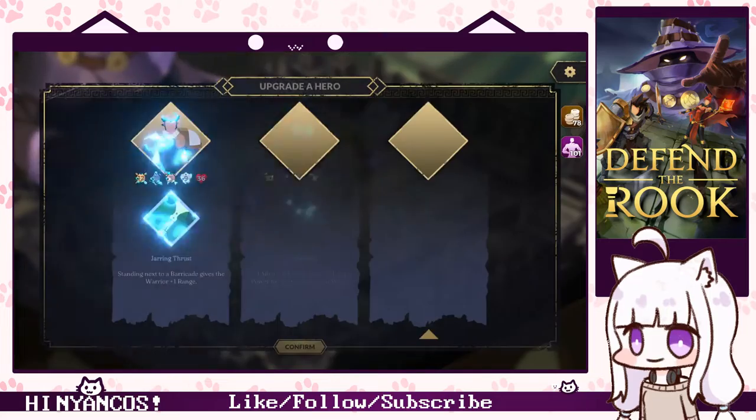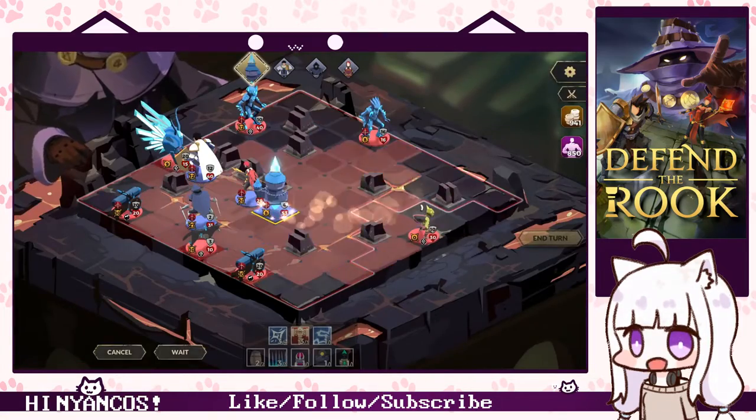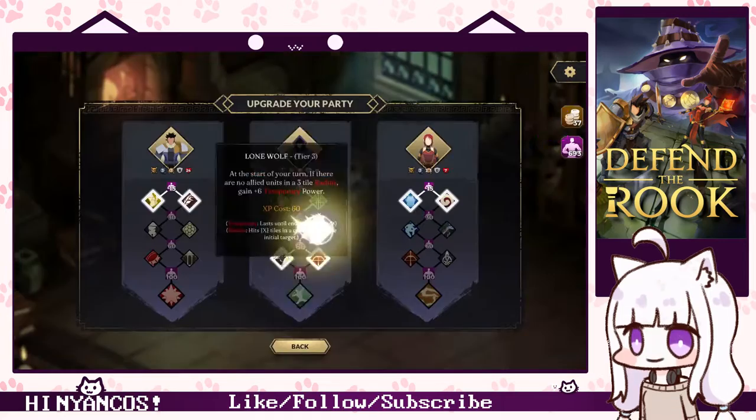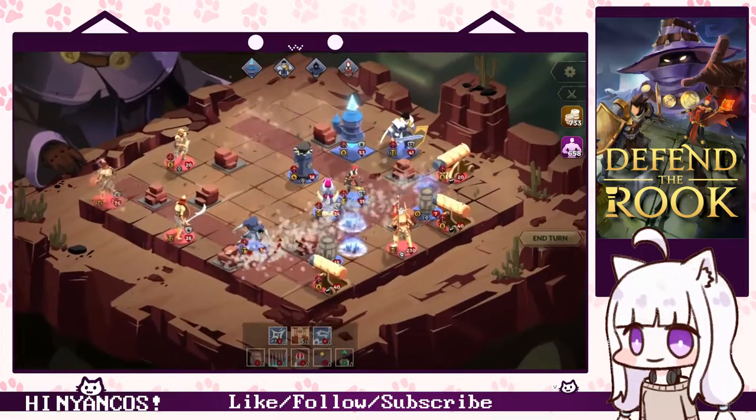Deploy your heroes to outsmart the enemy. Turn the tables on the invaders with the aid of devastating spells. Build and upgrade your towers to survive the onslaught. Place traps and barricades to defend your castle.